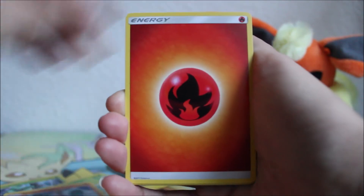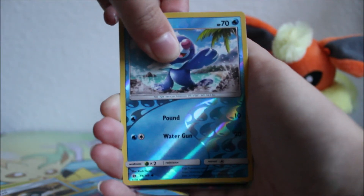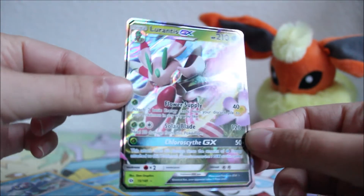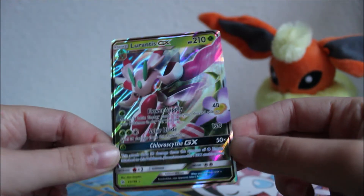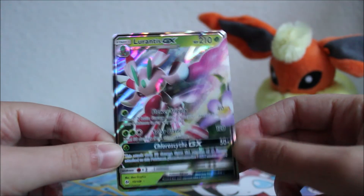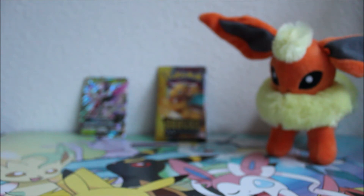We have a Morelull, a Formantis, a Salandit, Growlithe, Granbull, Fire Energy, Palossand, Ultra Ball, Corsola, a reverse Popplio, and our rare is a Lurantis GX! Oh, look at the flower — I like that, that's a pretty card. My feeling was just a week off — we got a good pull in this episode!